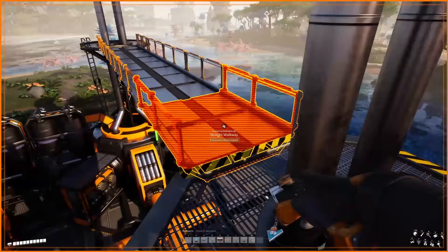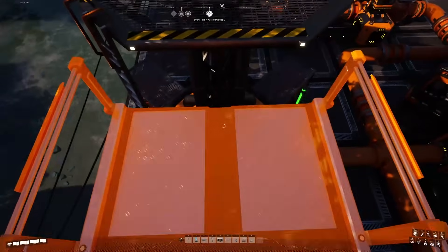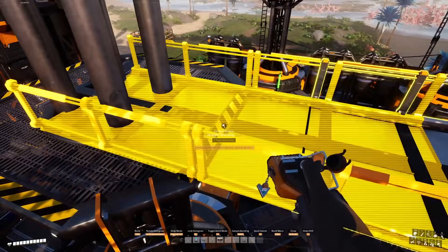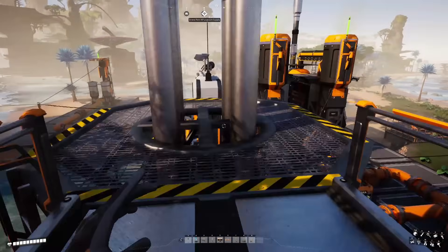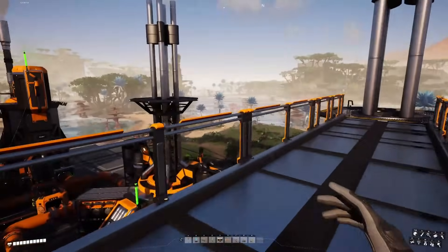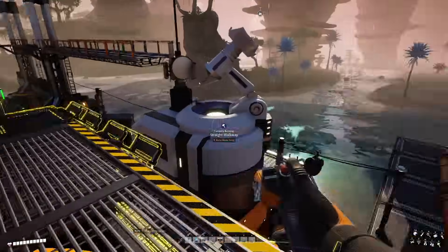A quick tip: you can snap catwalks to the tops of the generators in order to connect them together. If you don't place the generators the perfect distance apart you'll end up with gaps, but you can simply snap onto the other side and you may get a little bit of overlap with your railings — otherwise the catwalk works just fine. This can provide a useful way to move around these plants, particularly if you have a large plant. Note that most buildings have snap points like this, including the refineries as well.